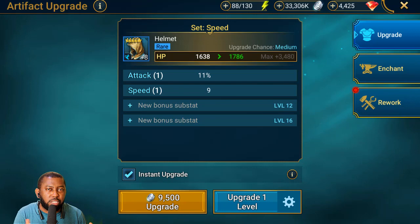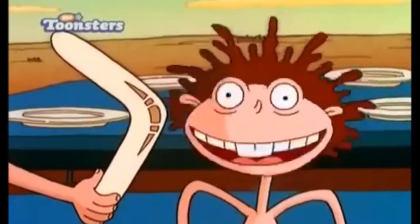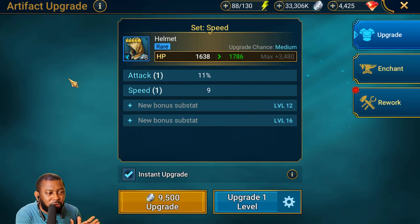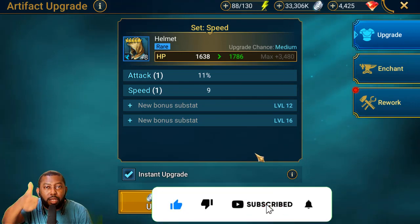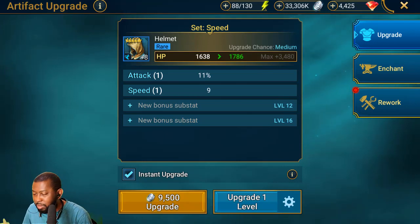I appreciate them taking the time to make these changes. Hopefully they do more quality of life improvements than huge content releases, because those features - like instant upgrade, super raids - allow us to play the game less and spend less time in it. More changes that let us play more efficiently is what we're looking for. Hit that like button and I'll see you guys when this update is released.